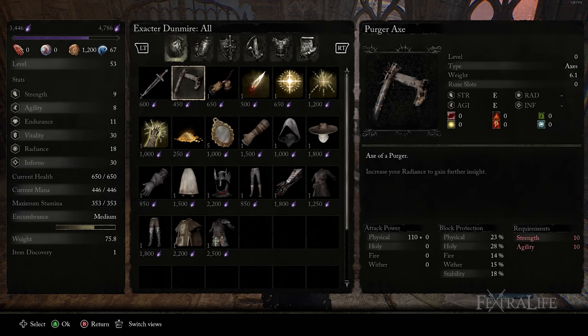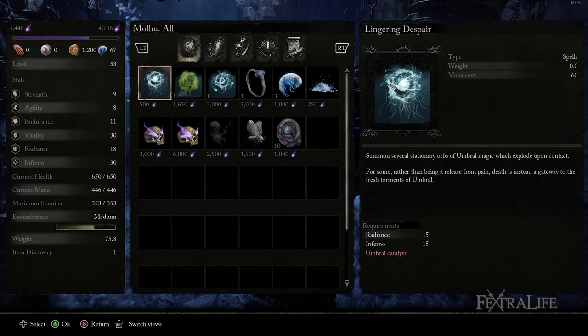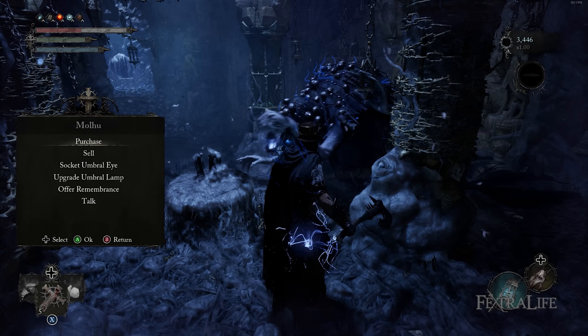When it comes to Umbral Magic, Molhu in Skyrest Bridge sells Umbral Magic, so if you're looking for these types of spells, you can buy some from him. Note that these require both Inferno and Radiance stats to cast, so they are much more difficult to meet the requirements for early on than Inferno or Radiance spells.